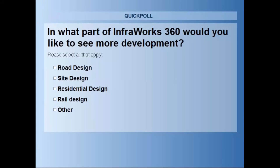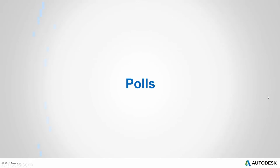The third poll asks in what areas you'd like to see InfraWorks 360 develop. You can pick more than one. Early results show site design taking a strong lead at 58%, road design at 45%, residential at 32%, rail at 26%, and other at 28% — which is a pretty high other. I'd be interested to know what some of those are. That's it for the polls; the information is very helpful to us.